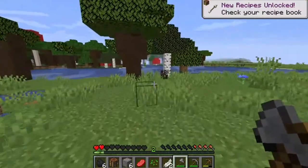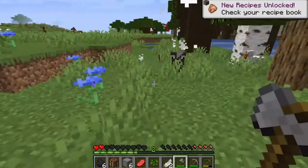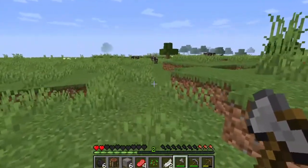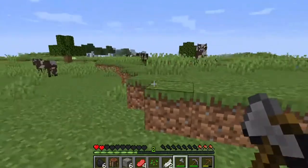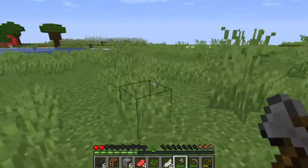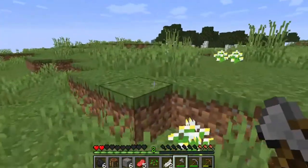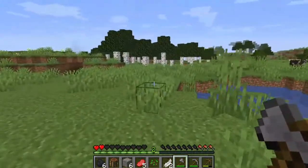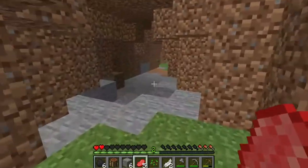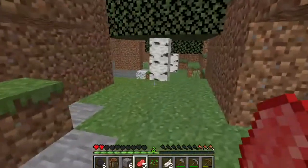Let's get some chicken going. We do need to bear in mind that we need to save some of these animals because we're going to make a farm. We do need a reliable source of food because I hate having to go out looking for food. Okay, here we go — here's the cave, well not a cave I guess but it's like a tunnel.